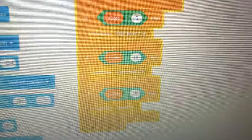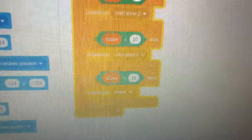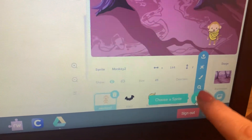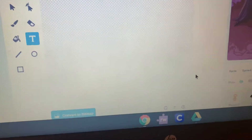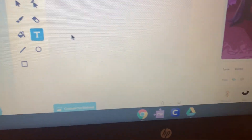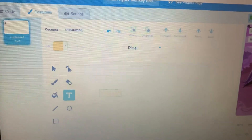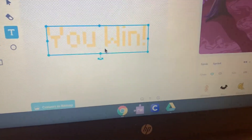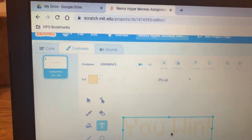Next, create a sprite that says 'you win.' Rest your pointer on the choose a sprite button and choose the paintbrush. Then click on the text tool on the left and type in 'you win.' If you want to change the font, color, or size, you can go ahead and do that.